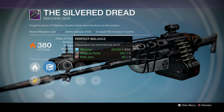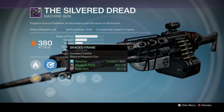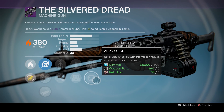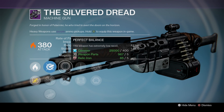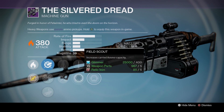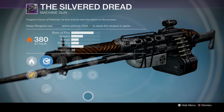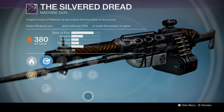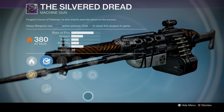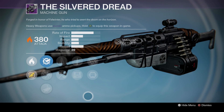We have the Silver Dread with Perfect Balance or Braced Frame. We have Quick Draw, Field Scout, Range Finder, and Army of One. I would personally go Perfect Balance, Field Scout, and then Range Finder — this will actually be pretty good. This is a really great machine gun. If you don't have one, maybe you don't play Iron Banner that much, then this is definitely worth picking up if you have the marks laying around.